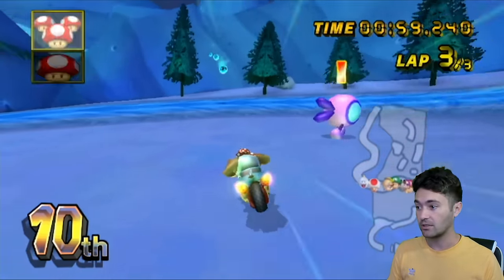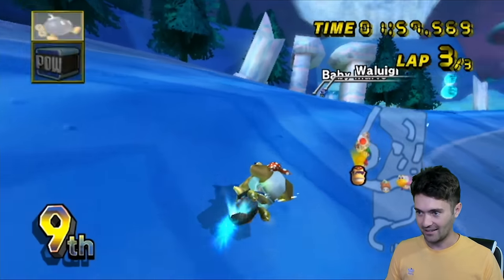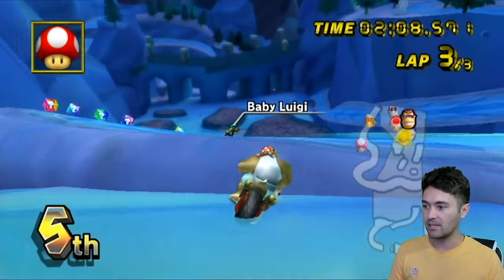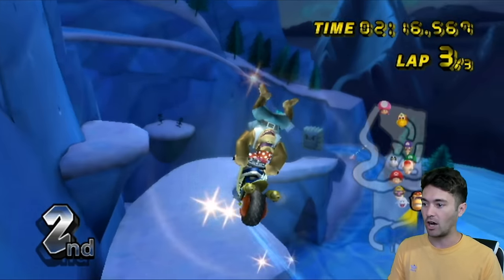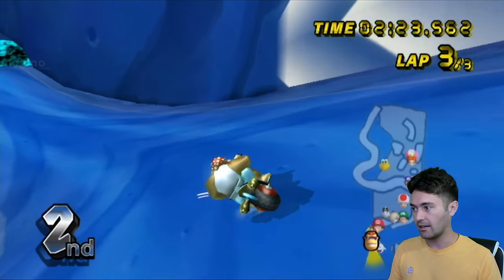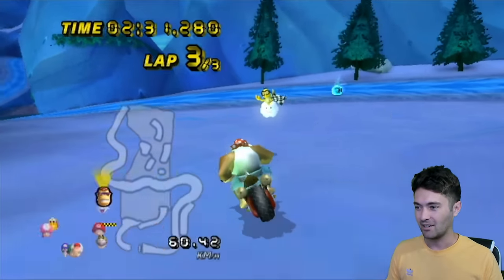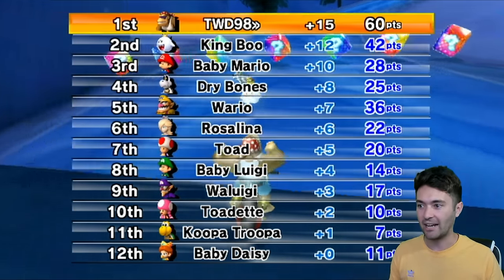I'm in tenth place now against CPUs. That was a drastic change from lap one to lap two. This is one of the coolest parts of the level — just the camera angle you get. We go up here, trick off this, trick off this, go to the side, trick off this — and we actually ended up taking the other route. This is what I wanted to show you guys last lap. I'm just gonna barely beat King Boo. This one's awesome — it drastically changes. It's like this track had a whole visual overhaul in the middle of the entire race.